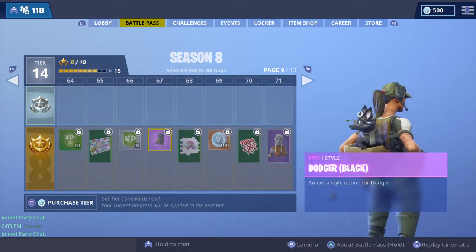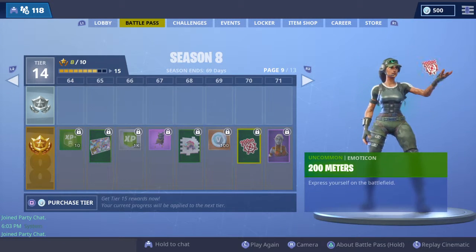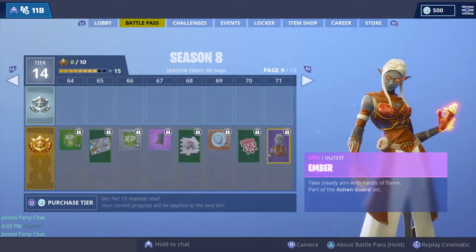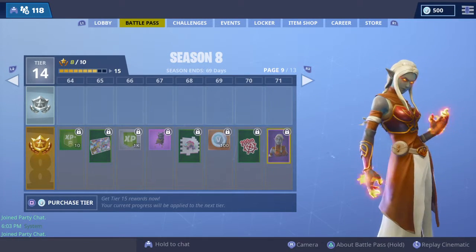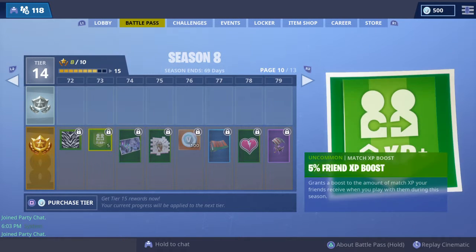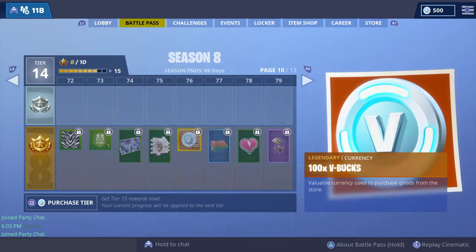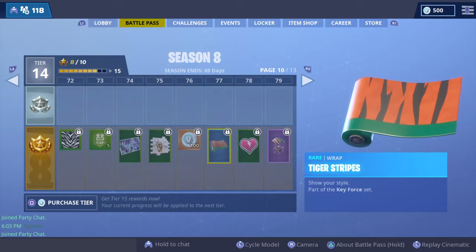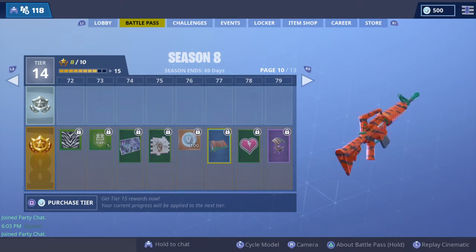There's a black style for Dodger, a spray, a 200 meters emote, and the Ember skin which looks similar to Fire King - maybe a female version. That banner looks really cool. Then Power Cord, a spray for Ember, more V-Bucks, and a wrap that reminds me of Jungle Camo from Call of Duty but looks pretty cool.